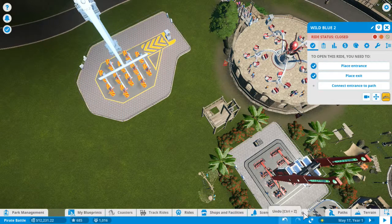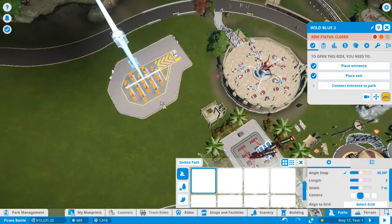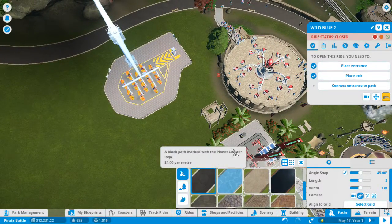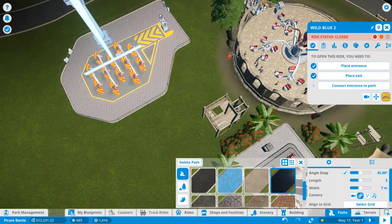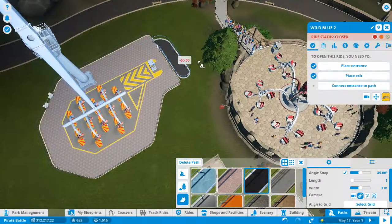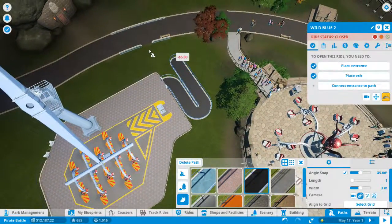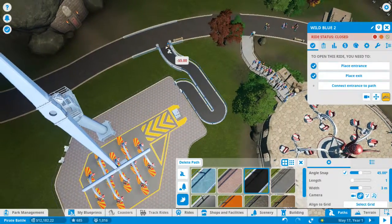Now we want to go and do the paths. We want the black path — yes, we have that one. I'm not changing all those paths. But I do want a queue line first and foremost. We want to do that, that, that, that, and then we'll go... we'll put it there. There we go.